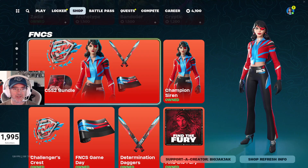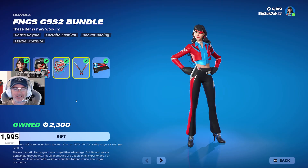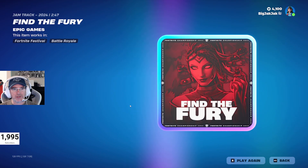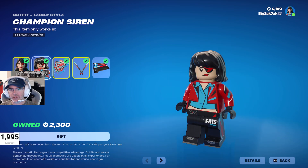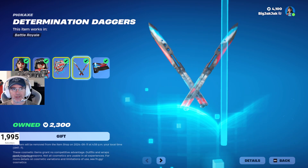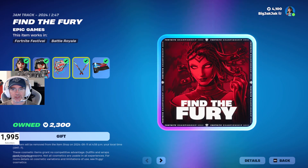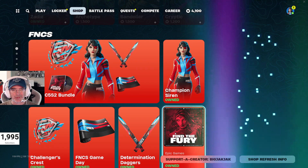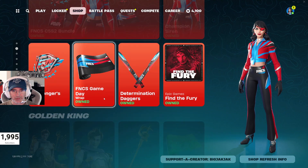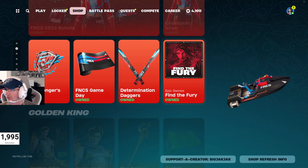Got the FNCS Chapter 5 Season 2 bundle in here with Champion Siren — this is how I'm used to seeing these presented. You got Siren, her Lego minifigure, the Challenger's Crest Back Bling, Determination Daggers, the FNCS Game Day Wrap, and the Fury Jam Track. 2,300 V-Bucks for that bundle — it's a great bundle, they always are. It might actually be cheaper than what it's showing for me, but that's for you to find out. Come into the shop and enter that code: BigJackJack — really appreciate it.